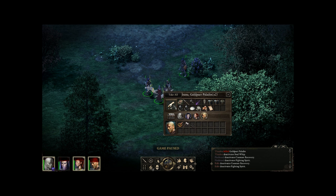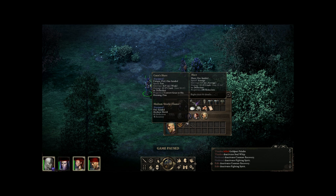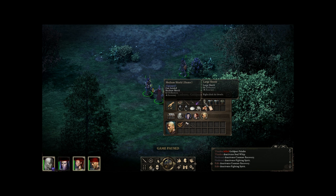Lots of goodies! We got the Grimoire of Ludranus, awesome Greatsword, Mace, and a wand. As magical implements, wands often lack serious power compared to bows, crossbows, and firearms, but their flexible damage types help wizards deal with heavily armored opponents more easily. Wands are easily distinguished from scepters by their tapered points. There's also a large shield and mail armor.